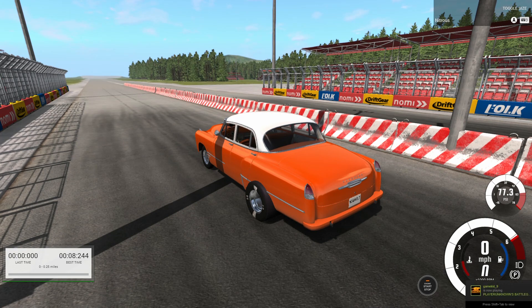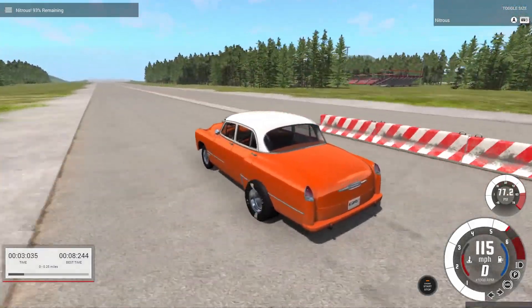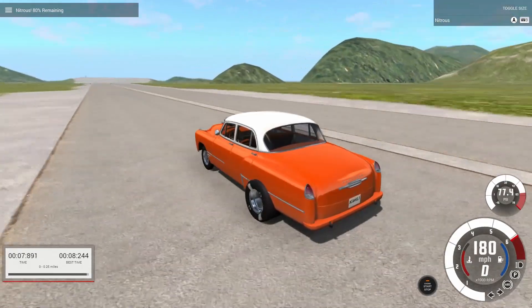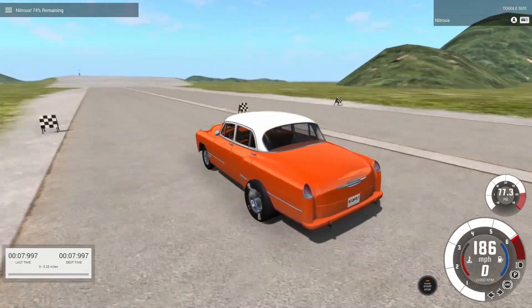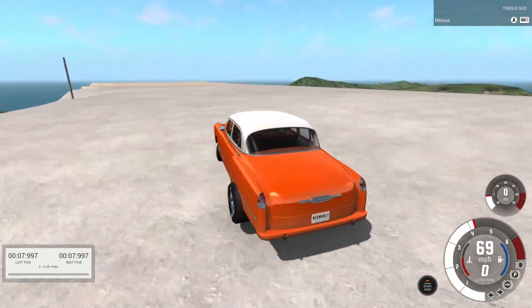This time I'm going to floor the throttle and hit the A button to engage the nitrous right before I smash into gear — leaving the line with nitrous. Let's see what we can do. Seven point nine nine seven — definitely picked up a couple of tenths of a second there.